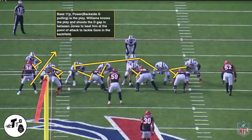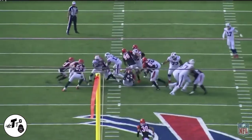Base 11 personnel power is the play — aka power — meaning the backside guard is pulling. Williams knows the play, shoots the D-gap between Jones to beat him at the point of attack, and tackles Gore in the backfield for a TFL.